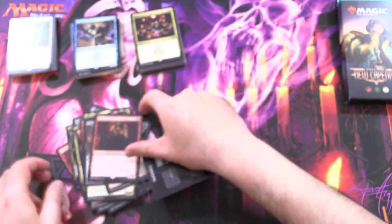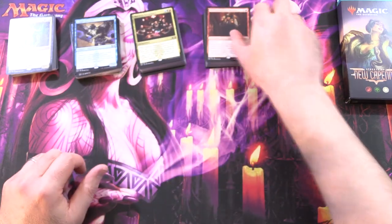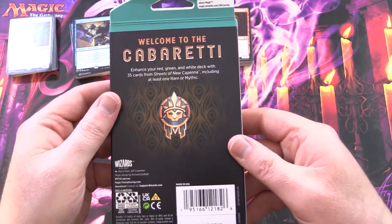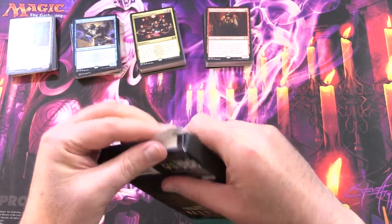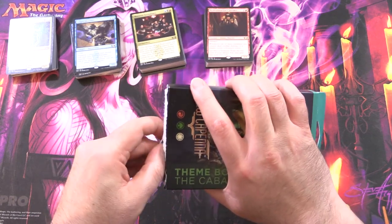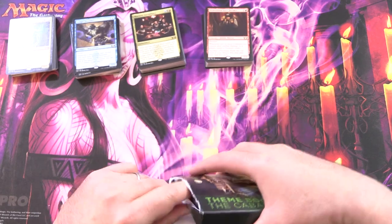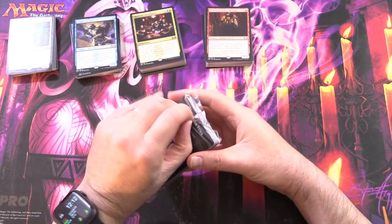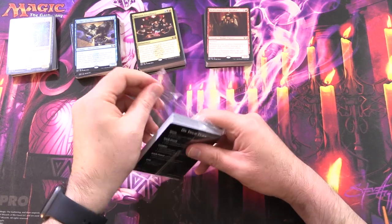I think this is a little underwhelming today — your luck will probably not be much better. On to the Cabaretti — so this is red, green, and white. Each of these packs covers a segment of the Magic Color Pie, three color segments, and that has pluses and minuses depending on which you go for and what style of deck you like to play.